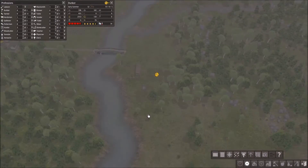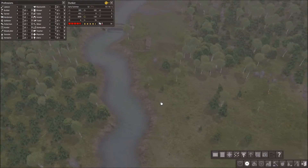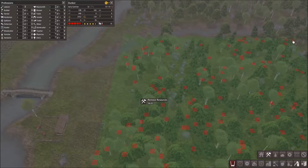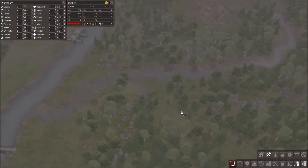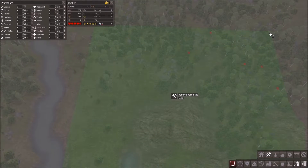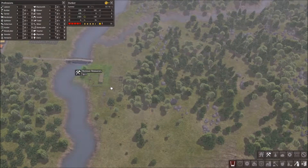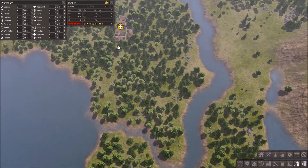We need more iron. I think as they're slowing down with the whole resource gathering, more resources are popping up - because they're slow! I can clear the rocks and everything down here. Any iron down there? No, okay. We are having a lot of problems.